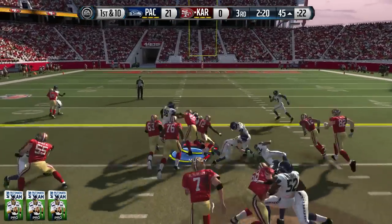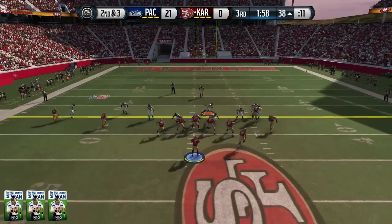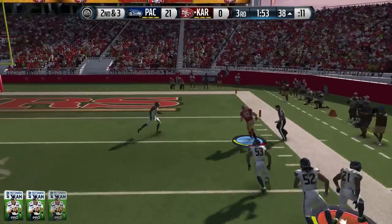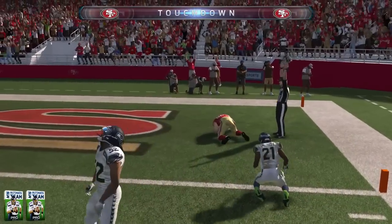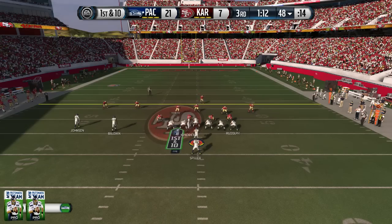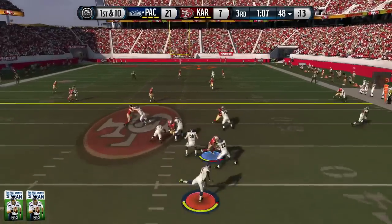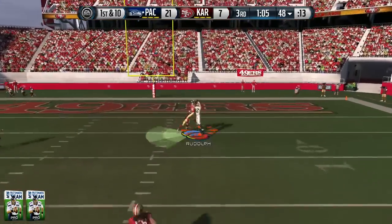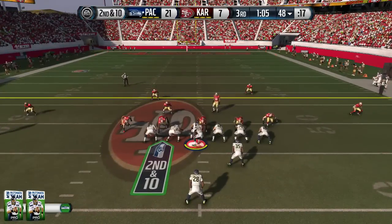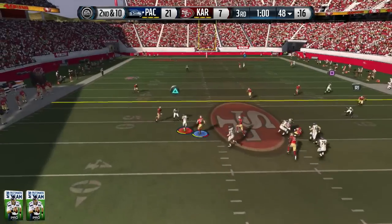After some back and forth where neither of us could move the ball, my opponent takes over and — is that Kyle Rudolph? He goes into the end zone, burning my defenders and my user player, getting himself a touchdown. So Kyle Rudolph is responsible for four touchdowns on the day between myself and my opponent. Going back to Rudolph again — almost had the catch, got both hands on the ball, but didn't quite hold on.